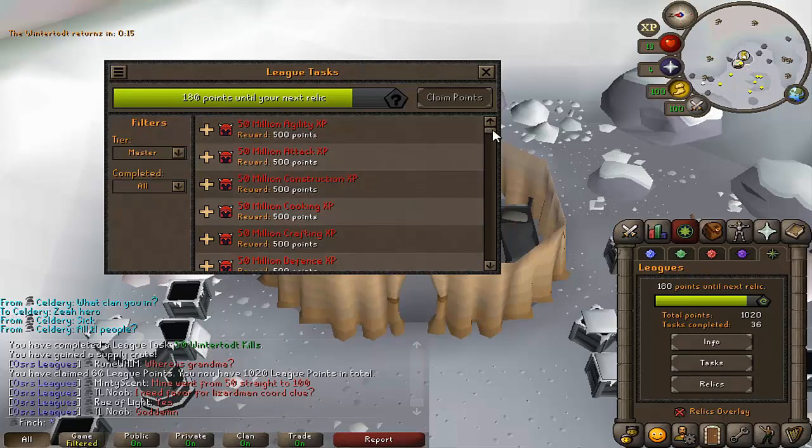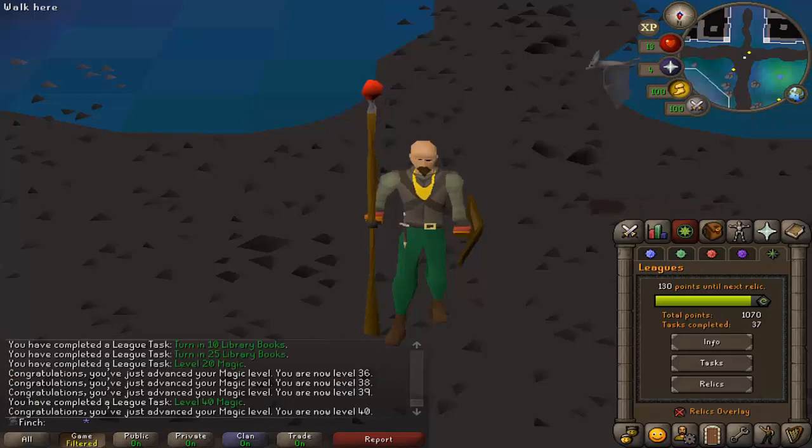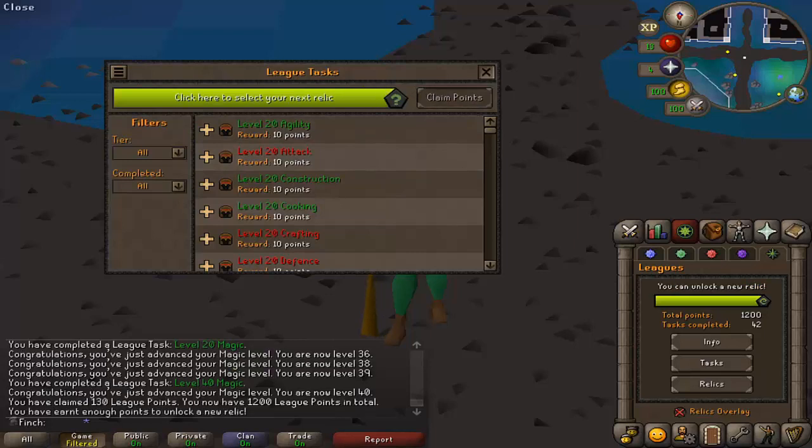That did not take long at all. I pickpocketed a Master Farmer for 50 points, did 40 mining for 50 points, turned in some library books, and got my magic up to level 40 — so that should be all the points that I need.